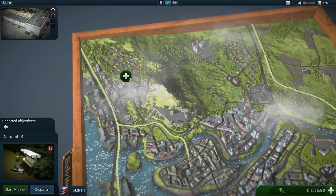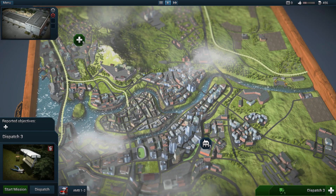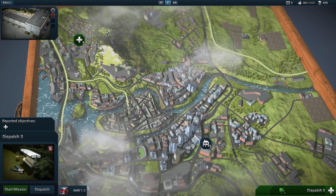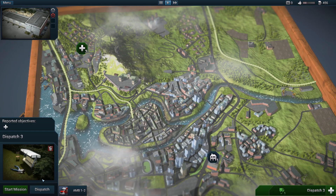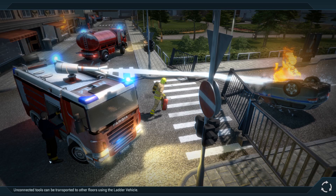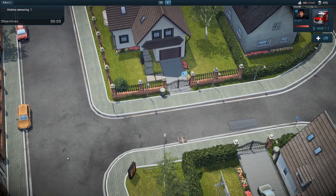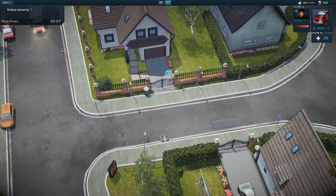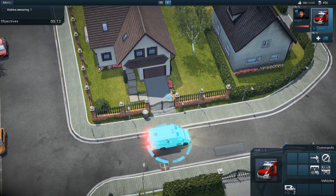We've got our emergency service building and mission dispatch number three, where we've already got an ambulance dispatched. All you do over here is dispatch your vehicle - they leave your emergency service base and go off to a mission. Now we actually don't really get to control the vehicles too much; this ambulance automatically comes rushing in and stops right over here.